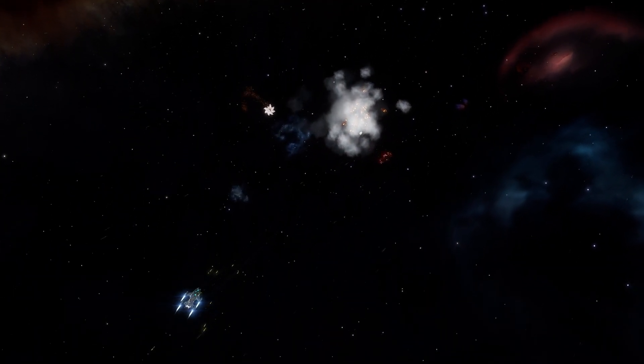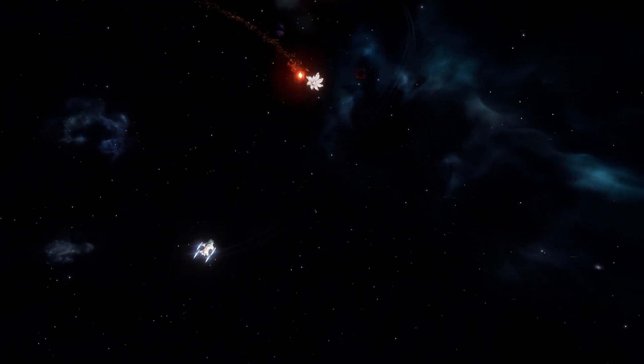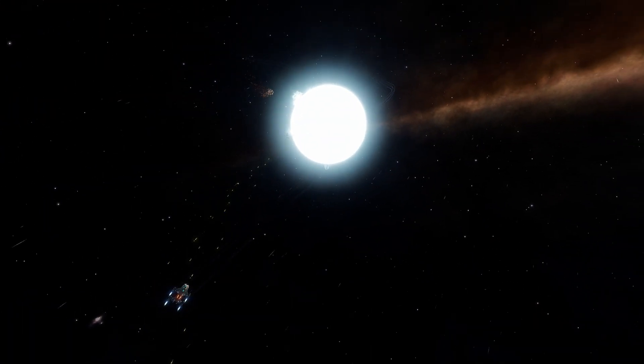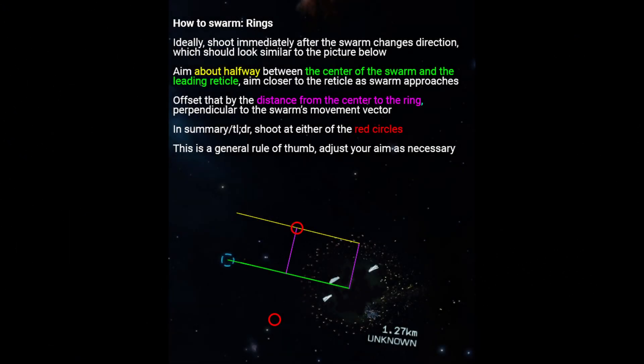This technique is mildly risky, as mistakes can cause swarm agitations or taking fire from the interceptor. However, silent running can be used to mitigate the interceptor threat somewhat, and becoming proficient in this technique will allow you to FLAC ball and cone formations down in a matter of seconds. To deal with ring formations, offset your aim from the lead indicator by the radius of the swarm's ring. As you FLAC the ring down into a tighter formation, reduce your offset. Commander Orlandu has a very in-depth guide on this, so I will link his video in the description.